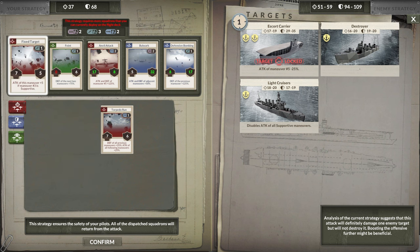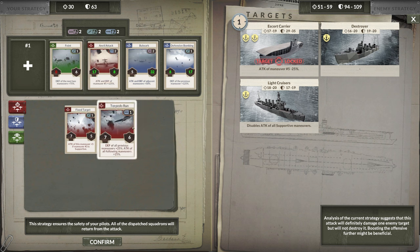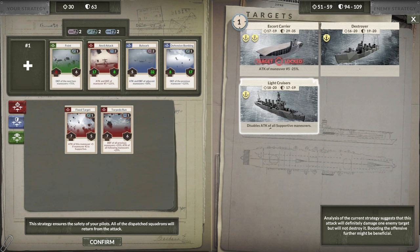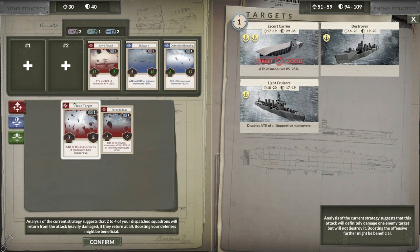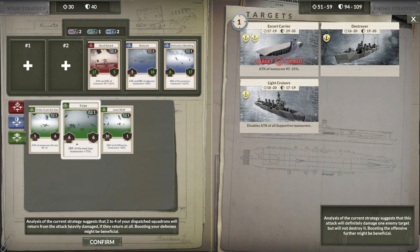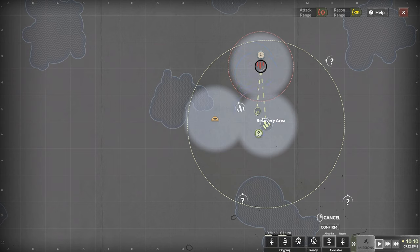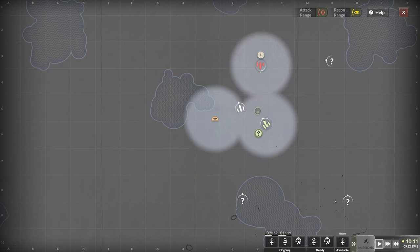The issue is my deck can only support six, and we need more than six to actively destroy the carrier. Instead, I could try a smaller attack run on the cruiser or destroyers, but it makes more sense to just go hard after the carrier. The thing is this light cruiser disables the attack of all supportive maneuvers — which is why this feint should give higher attack but gives me zero because the light cruiser disables it. We'll confirm it, set the recovery area, and confirm.